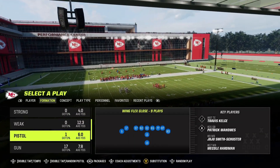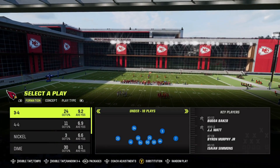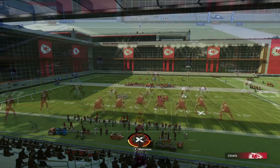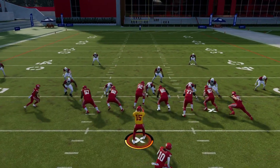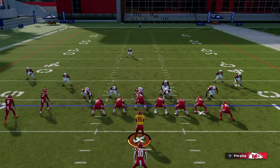My first one is out of pistol in the Chiefs formation. It's called speed option right there. It's where you take it with the quarterback and you can pitch it to the running back like that.